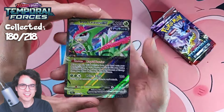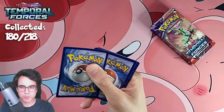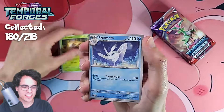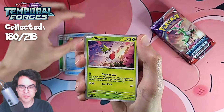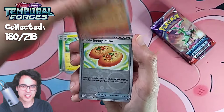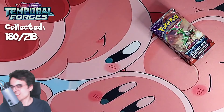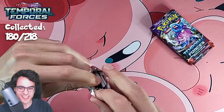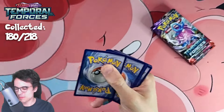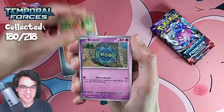A lot of cool pulls already. I really like that Mincino — that's a cool one. As we get the Licky, Ancient Booster Energy Capsule, and a Cryden. What do I expect? Another full art EX, one more illustration, and one or two more EXs. We got a Mr. Mime followed by Raishu — that seems to happen a lot, the Mr. Mime followed by Raishu.